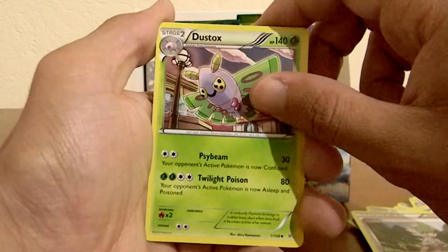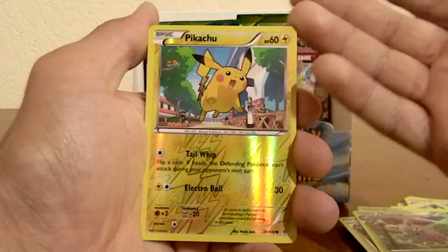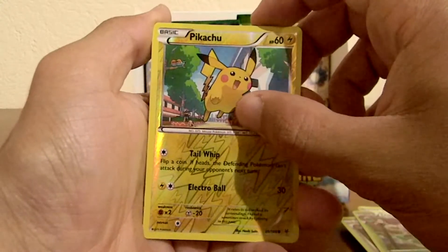A Dustox — that's not the rare version. Reverse Holo, Common of a Pikachu. A Pikachu is always awesome. So why not? Reverse Holo one.